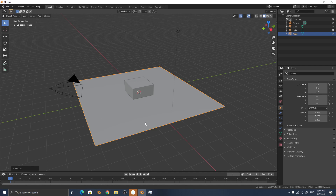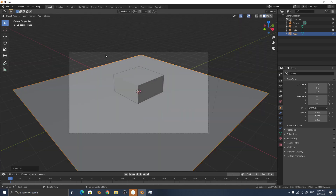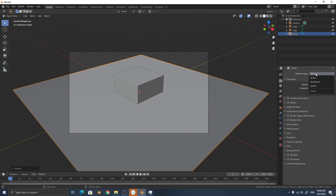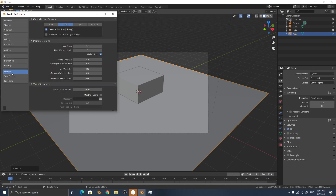First, add a plane to get a bounce light for the GI lighting. Then change to the camera view. I will change the render engine to Cycles and set it to GPU compute. Let's check the preferences.